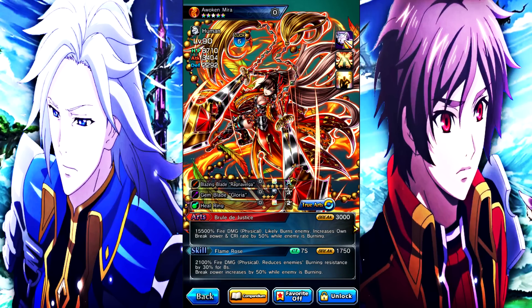I'm pretty sure this next skill is Blue De Justice - 3,000 break power, 15,500 percent fire physical damage, lightly burns the enemy, and increases own break power and crit rate by 50% when the enemy is burning. She does have a burn in her kit, but you'll definitely want to use equipment that burns the enemy because you're not going to be using her normal art much. That's the only burn she has in her base kit.